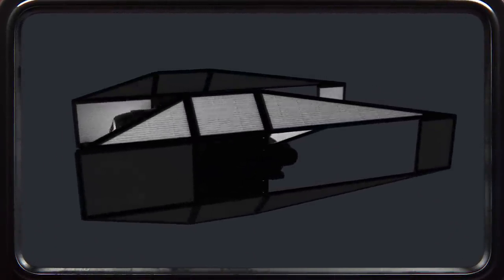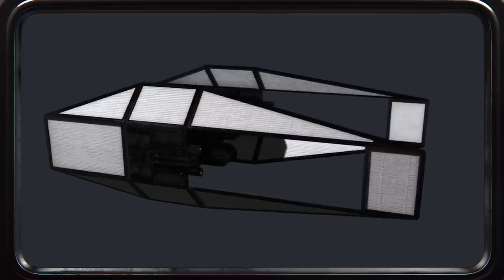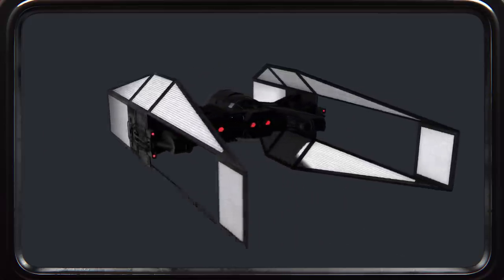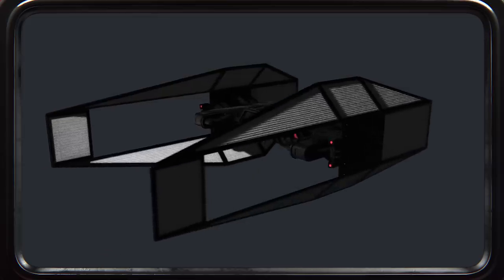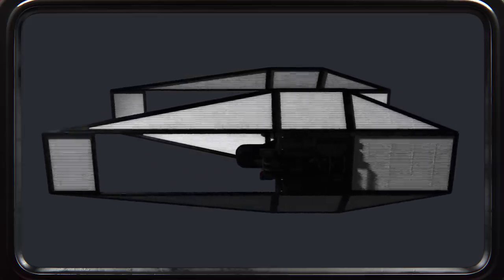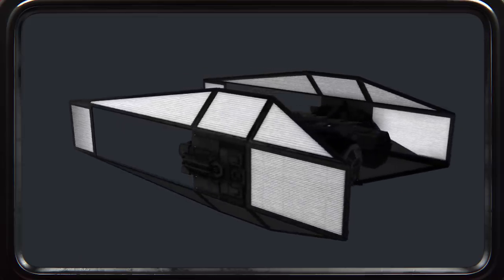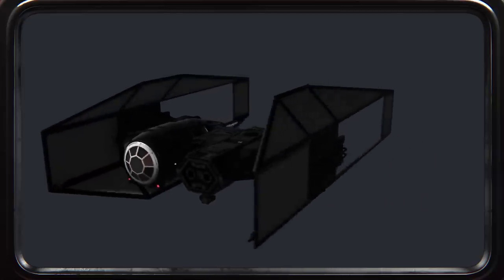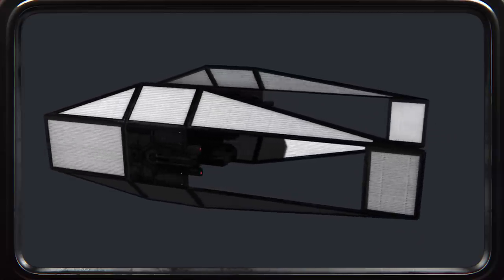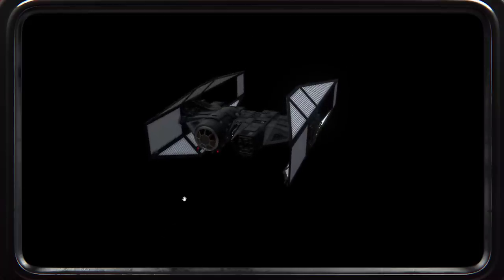The First Order TIE Bomber retains the angled wings and twin-hull design of the Imperial TIE Bomber. But as with all things, the First Order has finally fully realized ideas and concepts that the Empire started. The negative space of the TIE Bomber has been filled in, making the fighter sturdier and more robust, and allowing this craft to carry a heavier payload and more weapon systems than ever before.